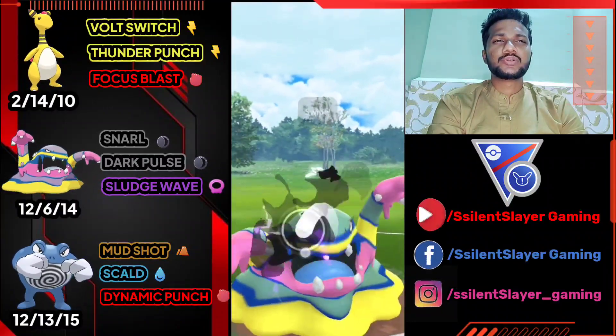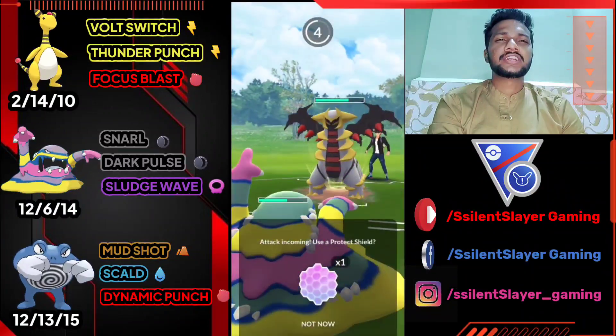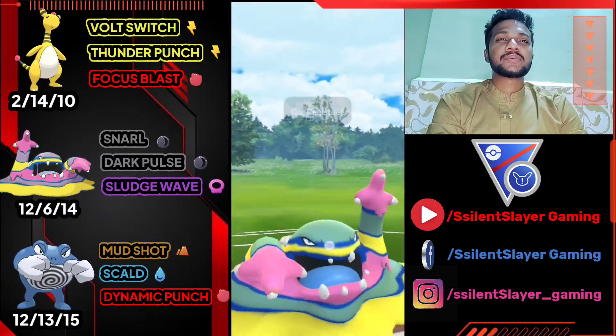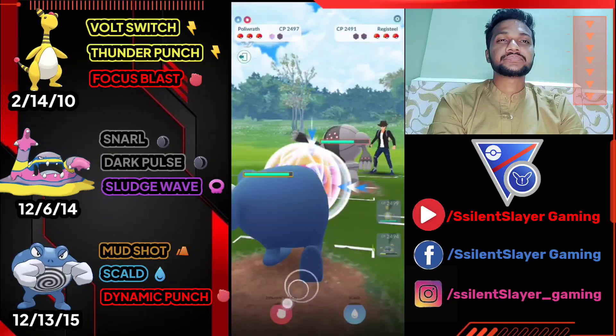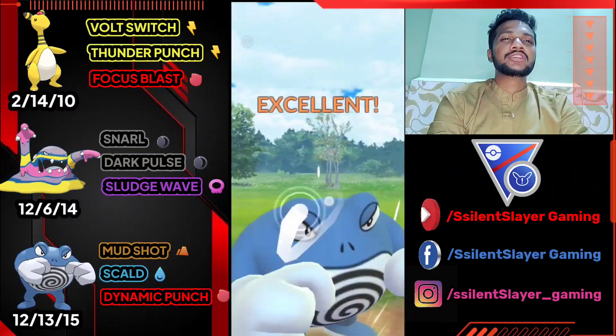Let's use Dark Pulse — see if they're going to use their shield. Opponent uses both shields on Giratina. I'm not going to use my shield — saving it because I think they might have Venusaur. They bring Articuno to catch my move. Actually it's Dragapult — I thought it was Articuno. Let's bring out Poliwrath since we now know their whole team.